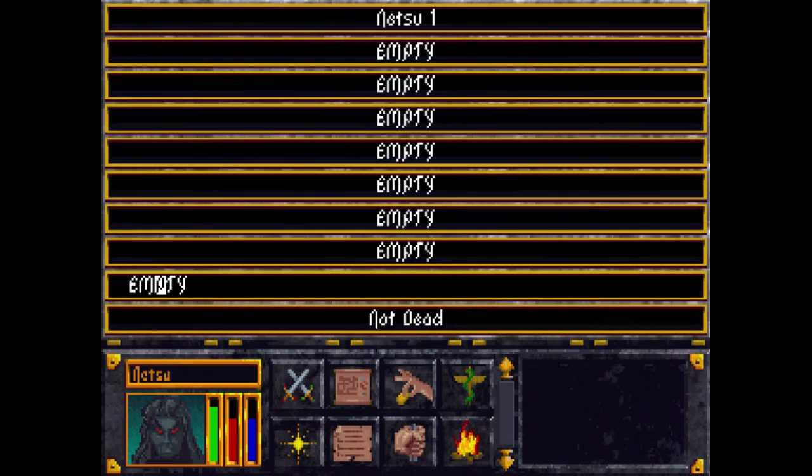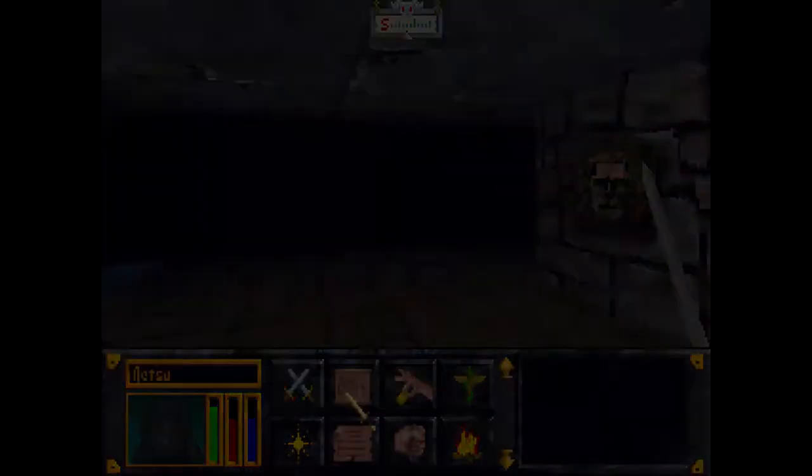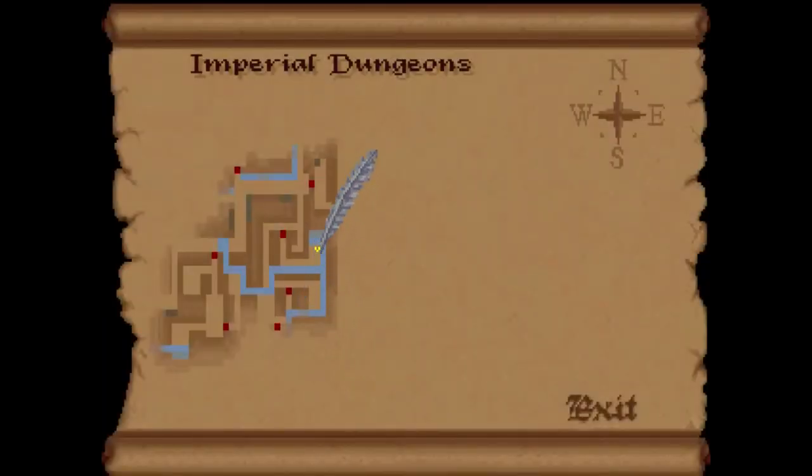I'm going to save and say 'Not Dead 2.' Now I have two saves, so if one save is too bad I can fall back to the other one.